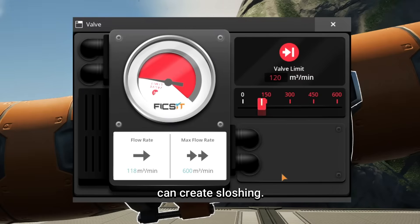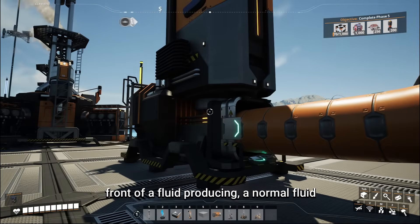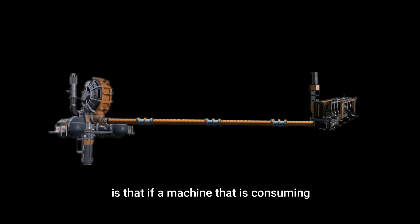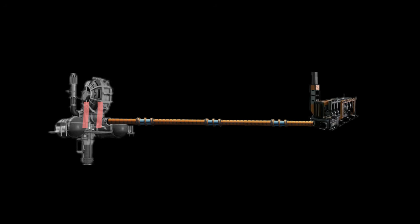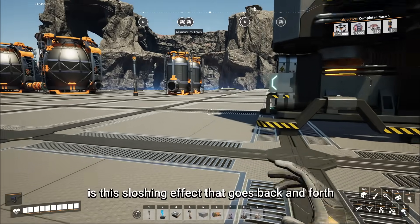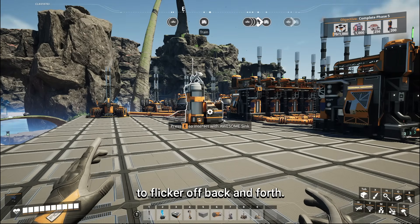The reason that matters is because valve imprecision can create sloshing. If we place a mis-set valve in front of a normal fluid-producing structure and a consuming machine shuts off for a second, the fluid backing up propagates backward through the pipeline like a traffic jam down a highway. When it reaches the oil extractor, that causes it to pause briefly. But the result of that pause is a low point in the flow moving forward, which causes the consuming machine to be underfed and shut down, backing fluid up again and propagating back to the producer. We get this sloshing effect cycling back and forth, causing both consumers and producers to flicker off.